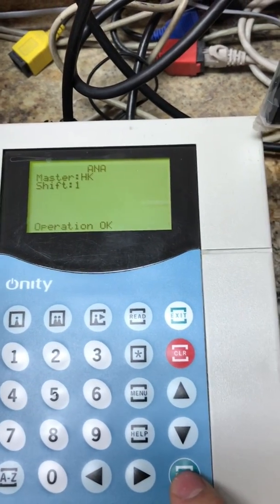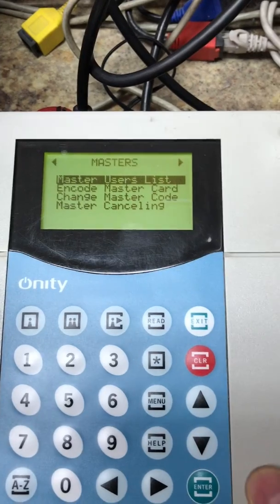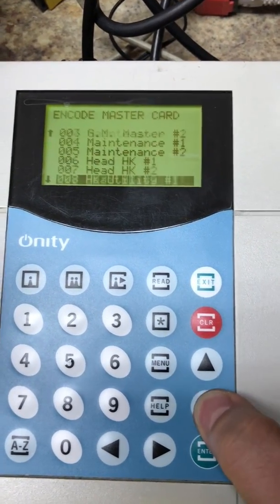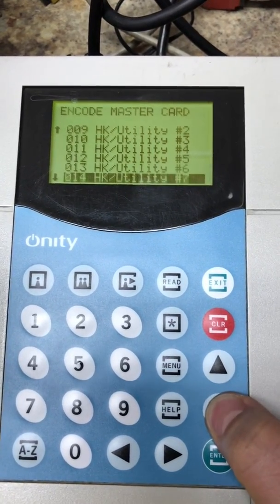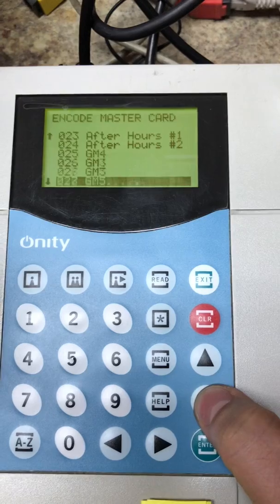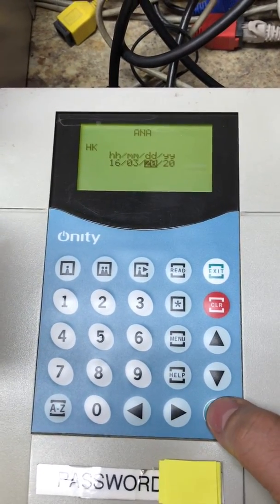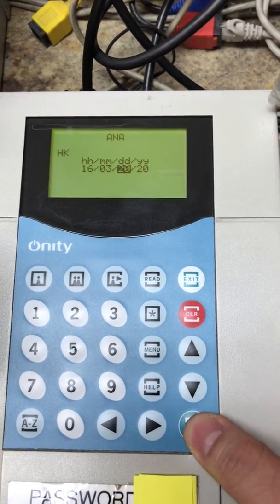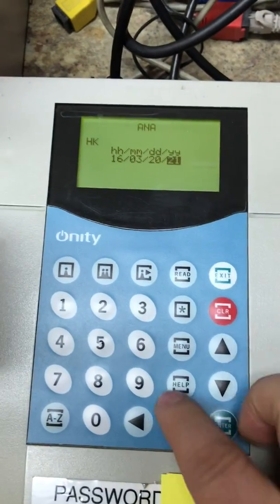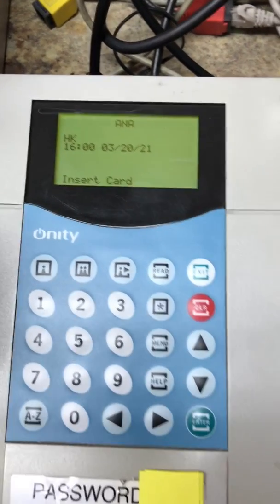Click okay — it says operation okay. Once you get that, click to main menu and then go to encode mastercard. Click okay and look for the one you just created — mine is Anna. Click enter. Right here you can change the date: the month, day, and year. We're going to change the year — I'll change it to 2021, or you can change the month. We're going to do this one for one year. Click enter.